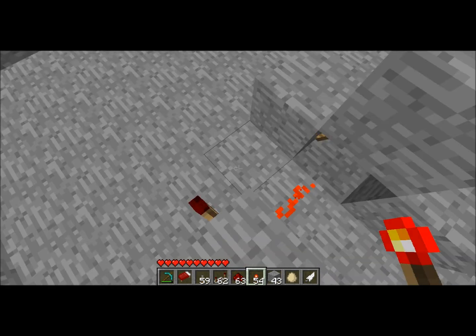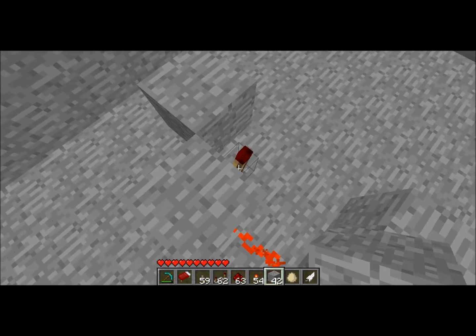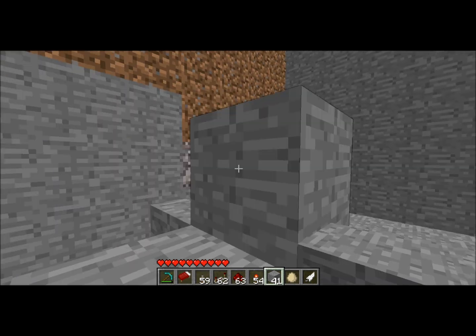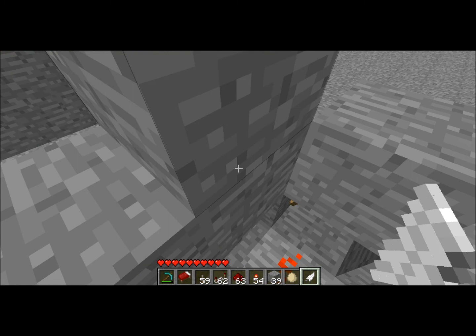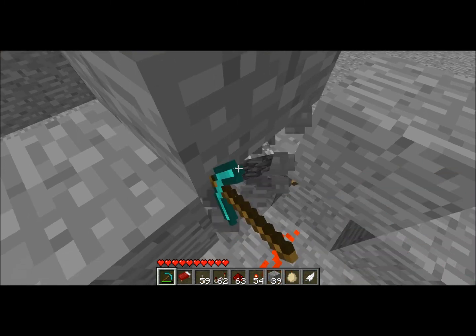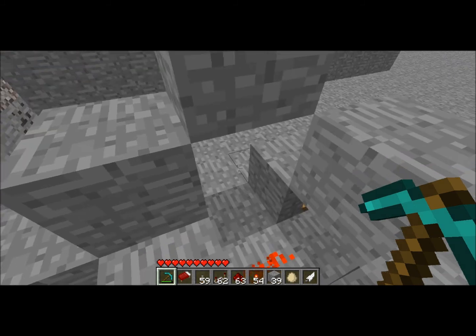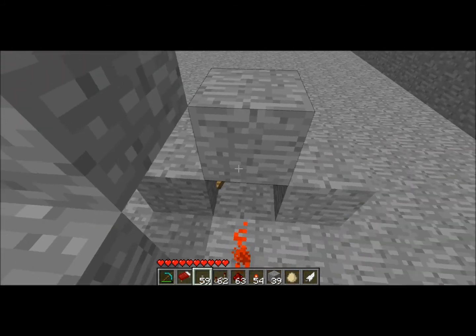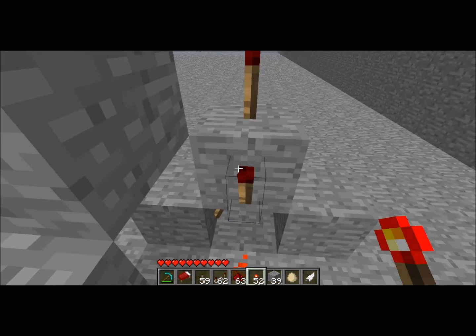Put a Redstone torch on this block that you placed right here — it should turn off. Then you're going to build a staircase coming up and just kind of do that. You always want to destroy that block right there. Then you're going to place two torches on this block — one there, one there. They should both be off.